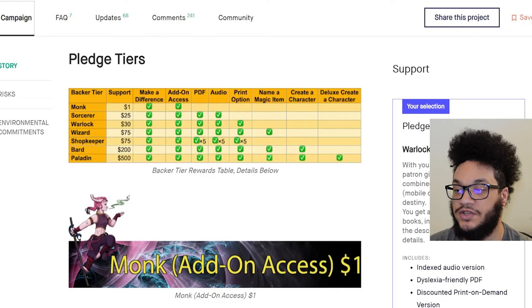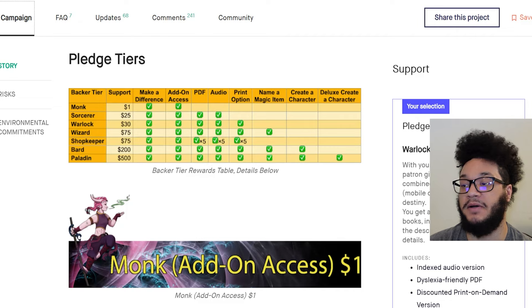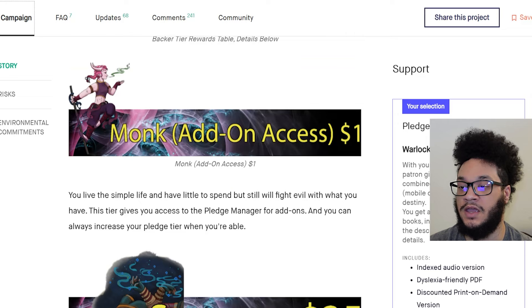The Wizard gave you all that as well as name a magic item. There was a Shopkeeper option, which is the same price as the Wizard — $75 — giving you five copies of the print option, the PDF and the audio, so for stores. $200 was the Bard, which gave you all of the previous items as well as create a character. And then $500, the Paladin gave you all of that as well as the deluxe created character. I wish I could have done at least the Bard, but at the time this project was up, I was low on funds. The only regret is that I could not afford more.